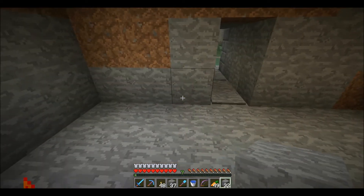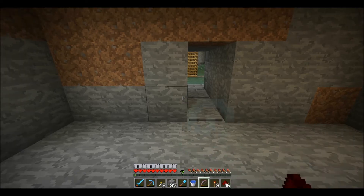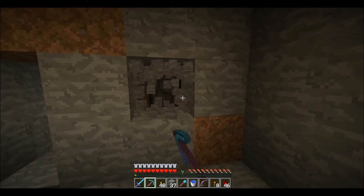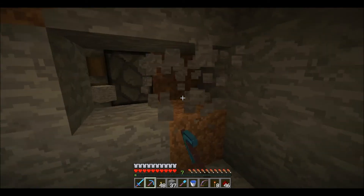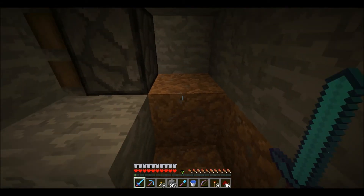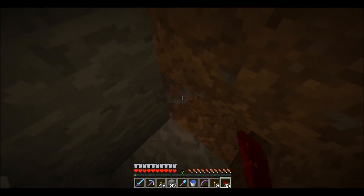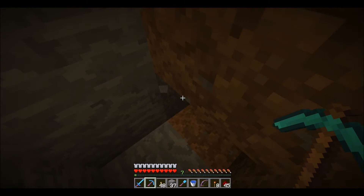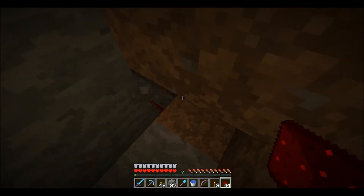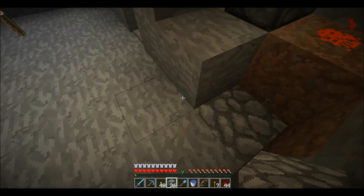Let me seal that back up. Boom. I'm gonna need the torches also. Is this the top one? Yes. So the piston should be right there. For this we're gonna put redstone here. I'm gonna break this. Now this should connect up with that T. Just like that. And then we're gonna put that. Okay, there's half hooked up.